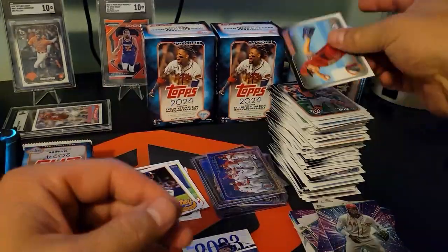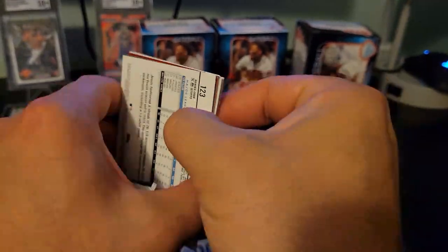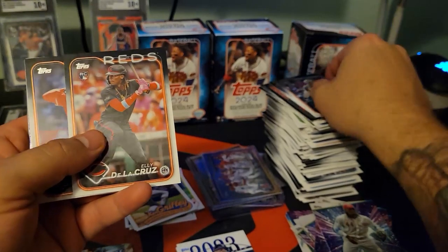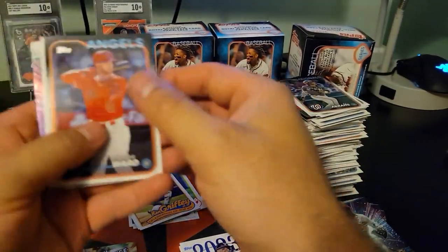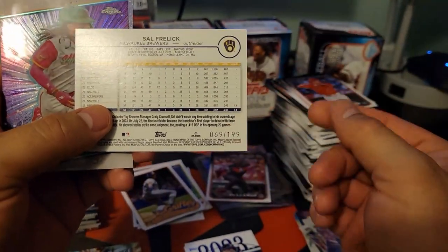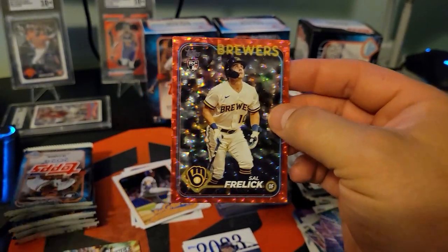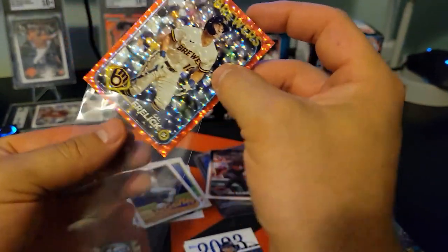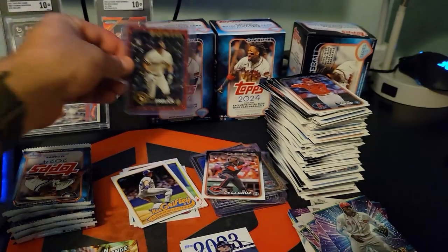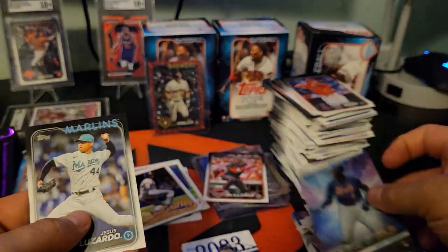That's cool — there was the kid celebration Adley one-star insert. Oh we got some color! I think the reds are numbered to 199 — heck yeah! There's the Adley base, we'll separate that. Sal Frelick red to 199 — heck yeah! Plus Topps Chrome Fernando Tatis Stars, there we go.